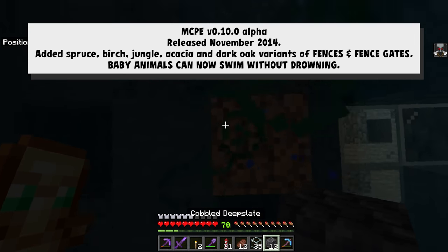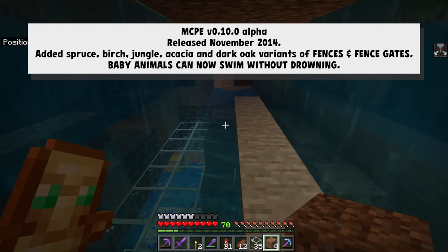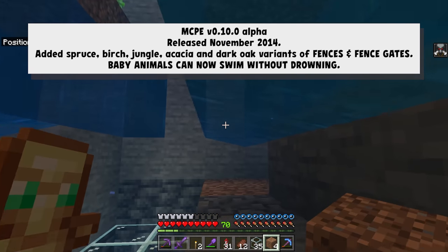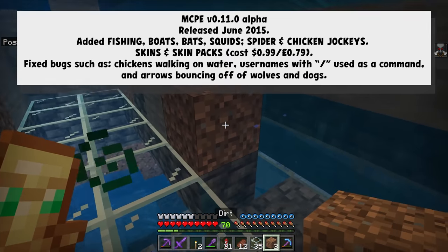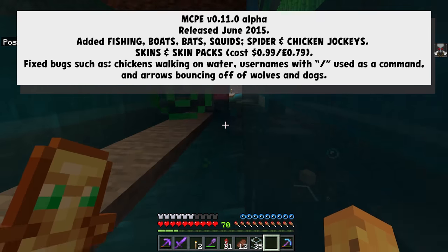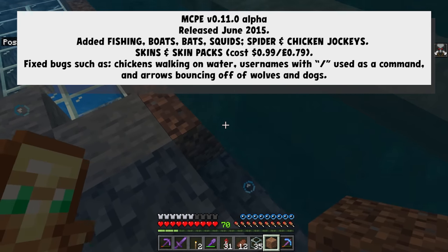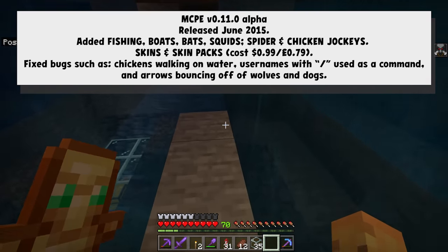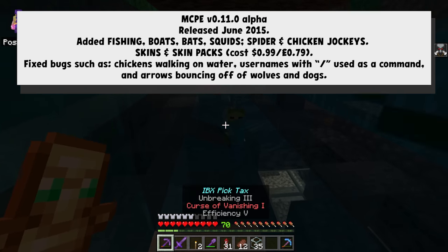0.10 came out adding spruce, birch, jungle, acacia, and dark oak fence and fence gates, as well as baby animals not drowning. But it was 0.11, which released seven full months after 0.10, that really showed the hand that Microsoft was starting to take. This update added fishing, boats, bats, squid, spider chicken jockeys, fixed a ton of bugs, and really started to improve Minecraft Pocket Edition in a lot of ways.